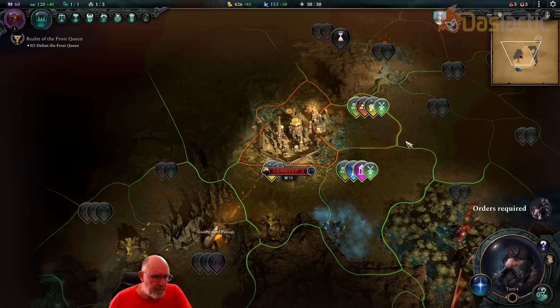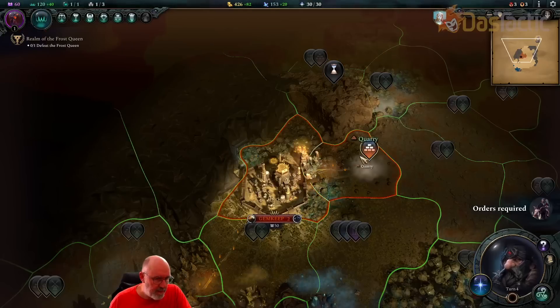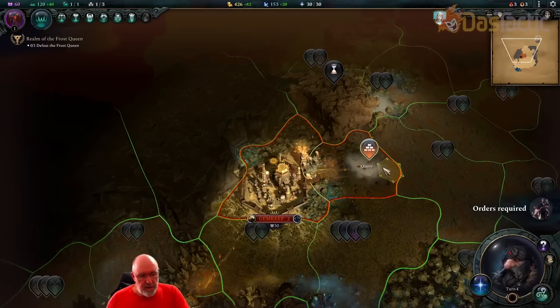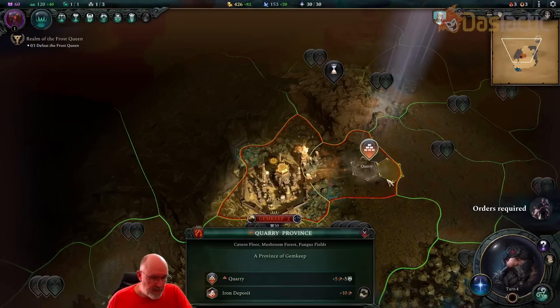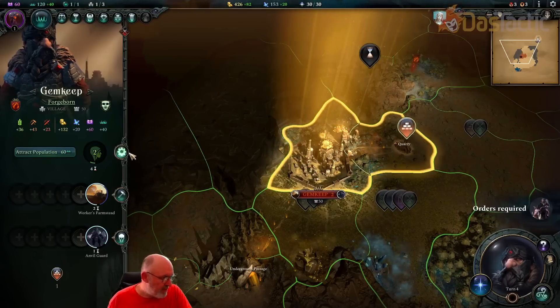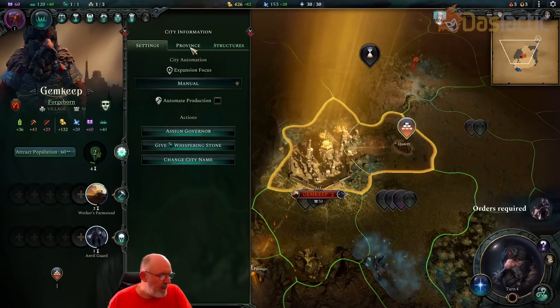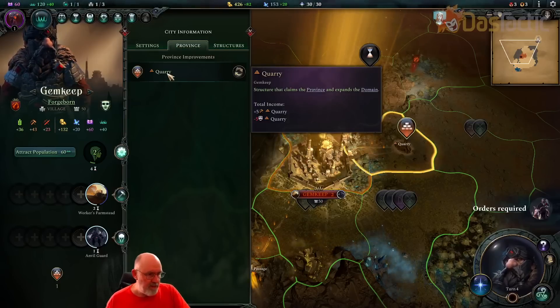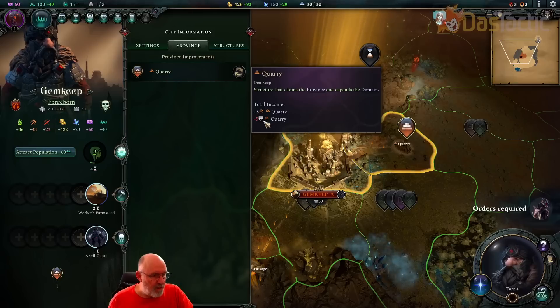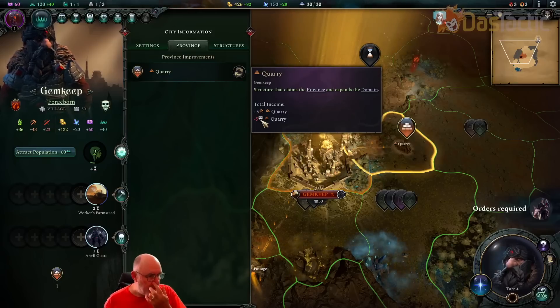When we click on that one it builds automatically — it's already in there. Going back to our city, we can now see the provinces. We now have a quarry built inside here. You can see it's now impacting the happiness of the city, reducing it by five.